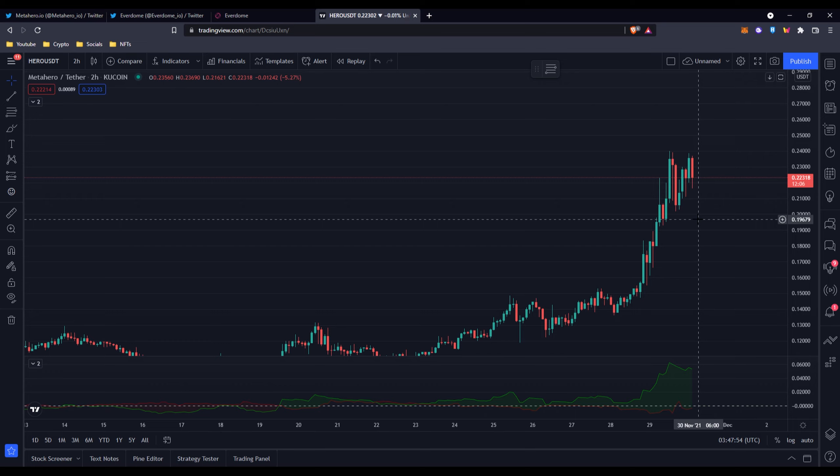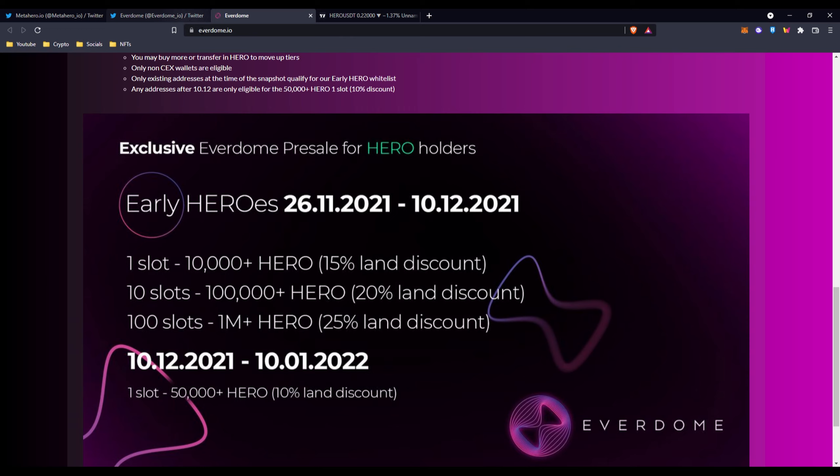If there's more demand for buying this token, obviously the price is going to go higher. You can see the volume — the buyer-to-seller ratio shows way more buyers in the market right now because they're trying to get into the Everdome project. I highly recommend you check it out and tell me what you think about these two projects. If you like this video, don't forget to subscribe and hit the like button, comment what you want for the next video, and what game you recommend. I'll see you guys later — peace.